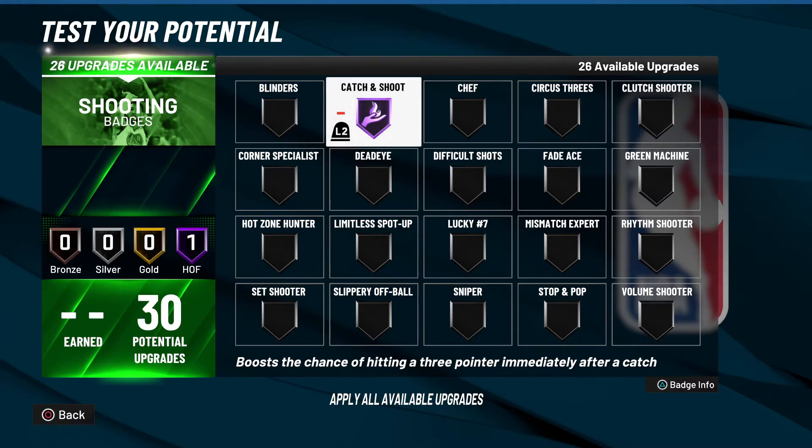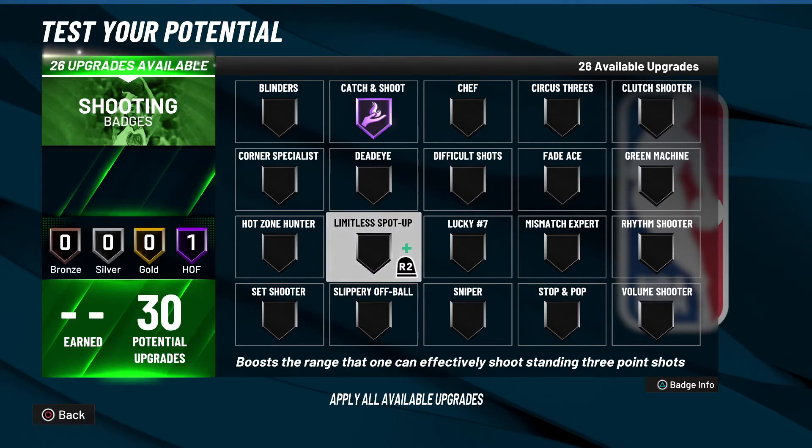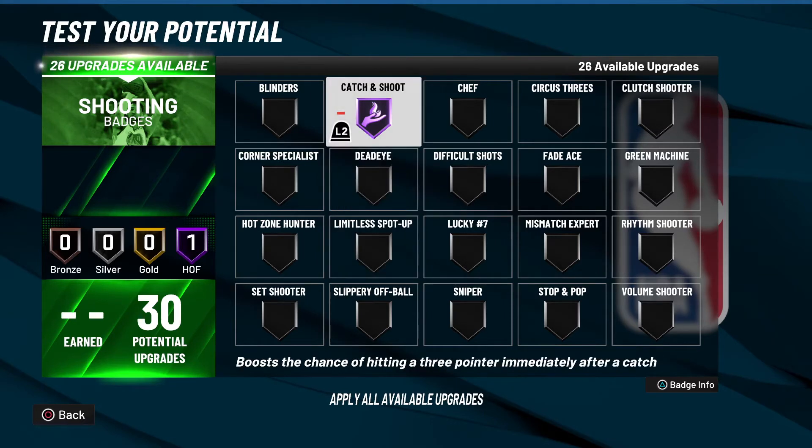Catch and Shoot will only pop if you catch the ball and shoot a three or a corner three — those are the only places the badge activates. You can step back a little bit from the three-point line, but once you reach Limitless Spot Up territory, you will no longer get the boost from Catch and Shoot. You'll only get the boost from Limitless Spot Up, Chef, or wherever you're standing.